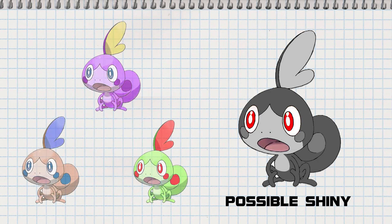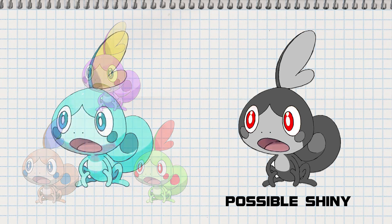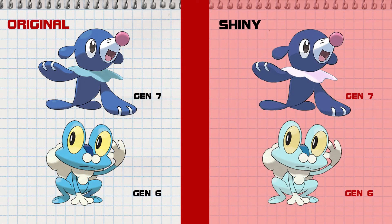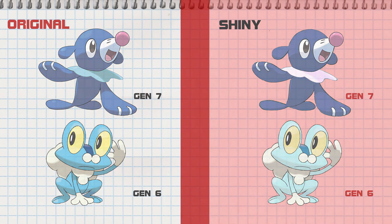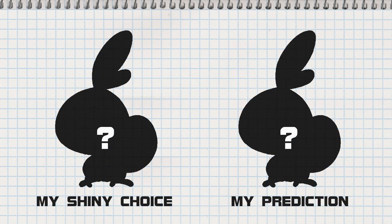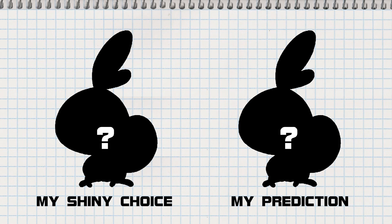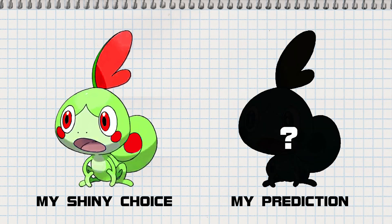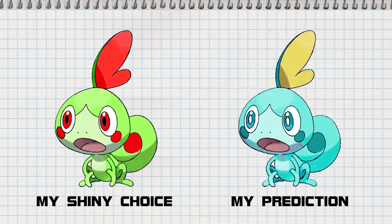However, despite all these potential variants, deep down we all know the route they're going to take — the lazy one. Because if their most recent track record teaches us anything, it's don't expect them to be creative when designing these shiny palettes. So in conclusion to this shiny discussion, despite all the other potential variants we discussed, this right here is the design I would personally choose for Sobble's shiny form. However, this one right here is the one I predict will be its official shiny form — so just to confirm: this is the one I'm hoping for, and this is the one we are more than likely going to end up with.